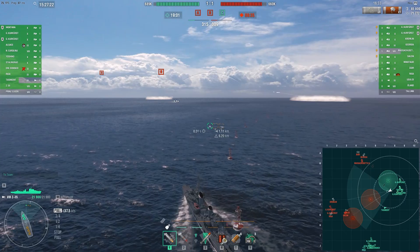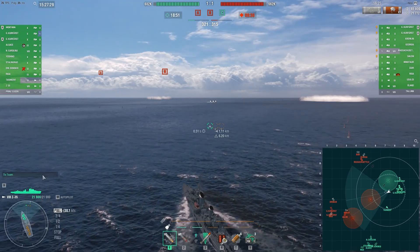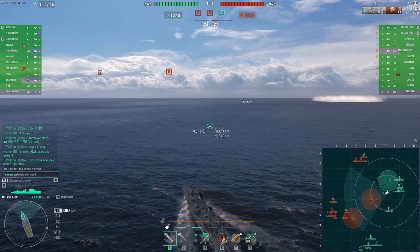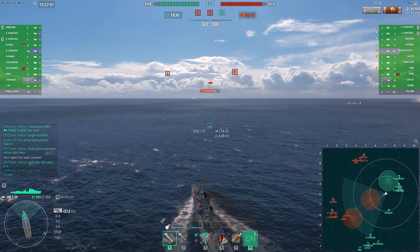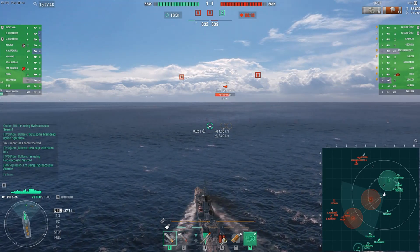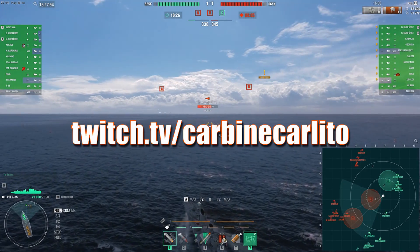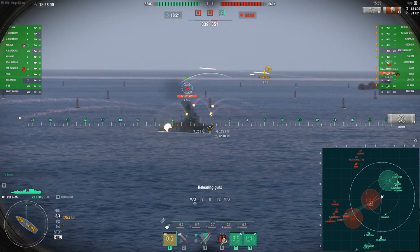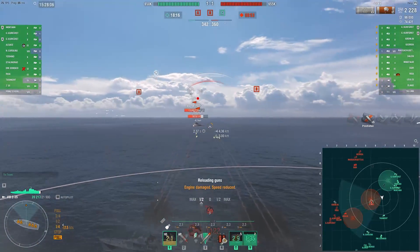On closer scrutiny, what stands out with the Z-35 is its DPM — a very fast reload speed of 3.1 seconds, which is only beaten by the renowned Akizuki by one tenth of a second — and its access to a short burst smoke generator, more usually found on British destroyers. The Z-35 is not an easy ship to play by any means, but in the right hands, with the right tactics, it can become incredibly dangerous to enemy destroyers. It is after all the primary role of destroyers to counter and neutralize enemy DDs, contest and capture points, and it's in this role of ambush predator that the Z-35 can really feel quite strong.